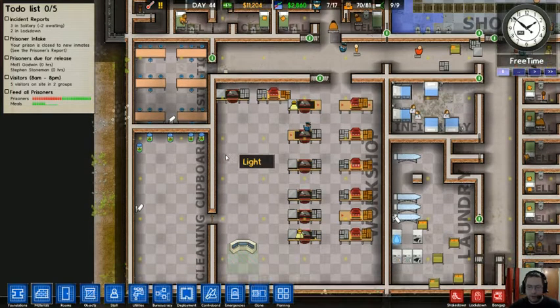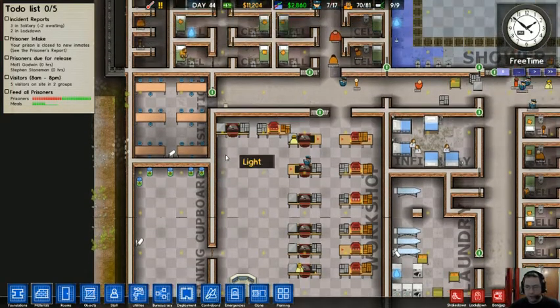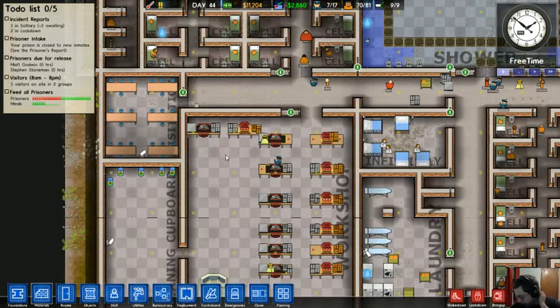I'm still trying to figure out exactly the problem with the fog of war. The fog of war does hide things like fights going on, but you can still see it because blood ends up on the ground.